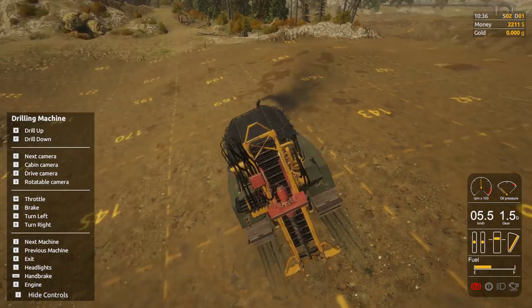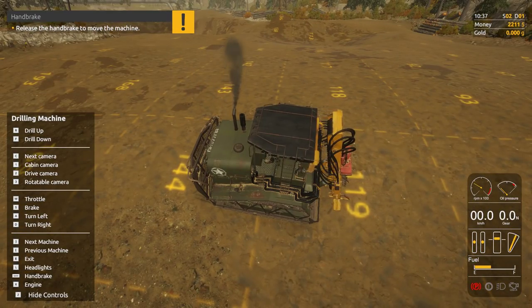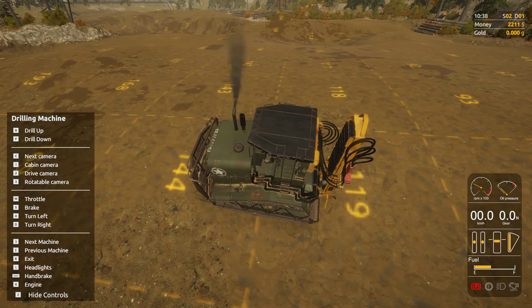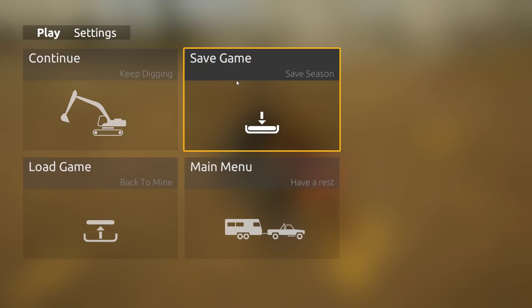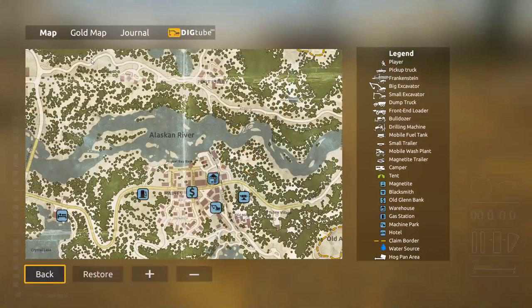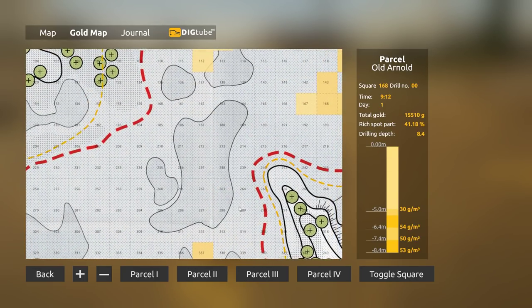After we check 119, we'll go to the main menu to see if we can figure out why it's not letting us change to imperial from metric — it's driving me bonkers. I would much rather see these values in ounces. Let's save and look at 119 — again, good gold. Not as good as 94 but still good. Very nice. This machine is great, I'm loving it.